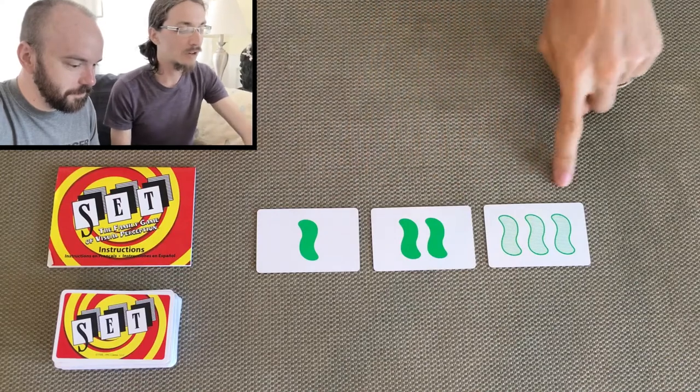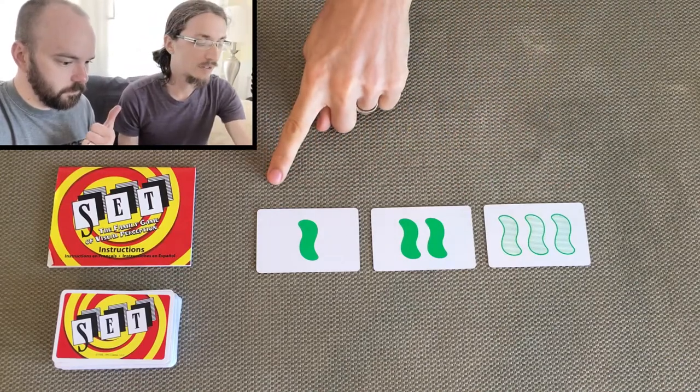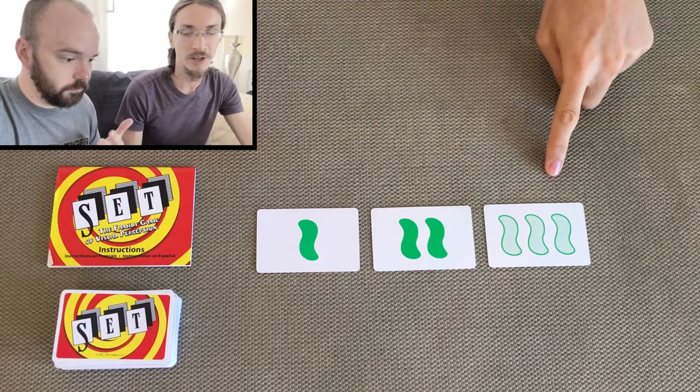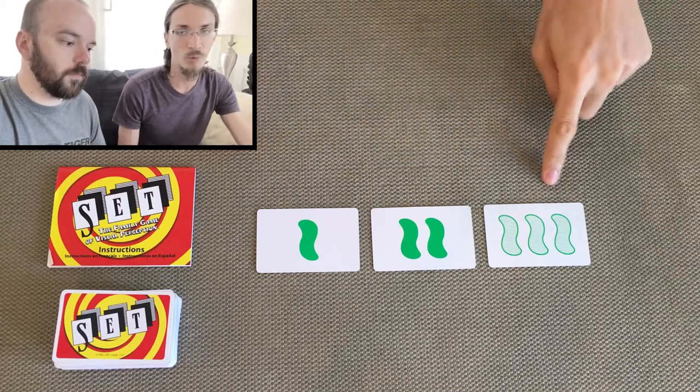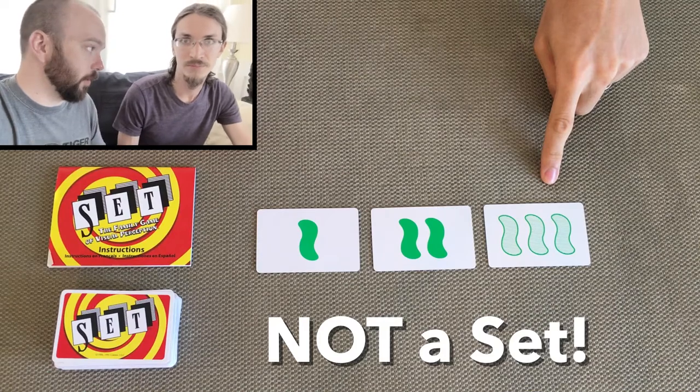So if we look at these three cards: when you look at the color they're all the same, when you look at the number they're all different — good so far. When you look at the shape they're all the same, but when you look at the shading two of them match and one is different. So basically you can't have an attribute where you have two the same and one different.